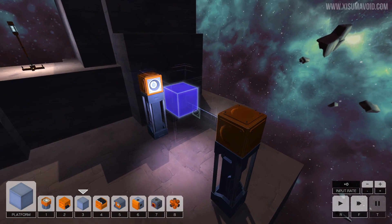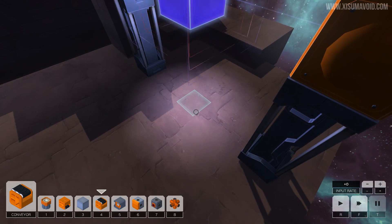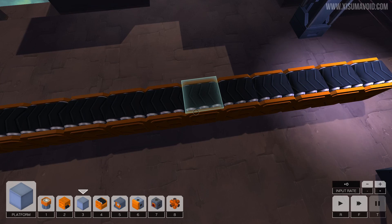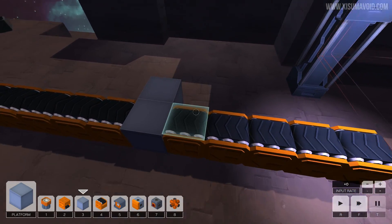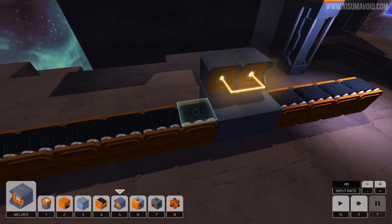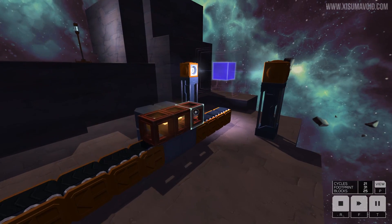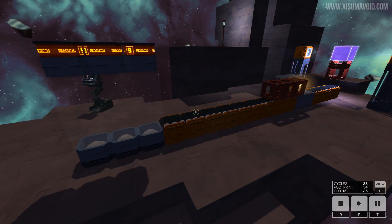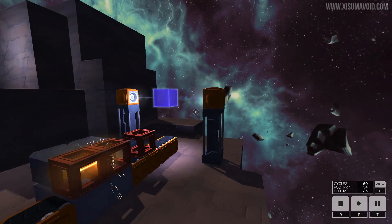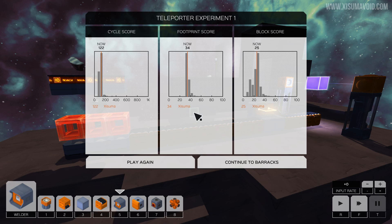When they come out on the other side they're going to be separate. I played around with welding them together and thought it didn't work, but I just realized I was doing that on the wrong side. So the first thing I tried was actually correct - we just needed to do it on this side. We want two blocks to get caught, weld them, then when the third comes through they all get welded together and pushed on their way. That was the correct way to do it.